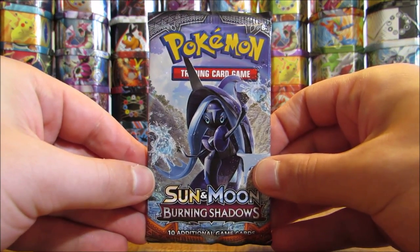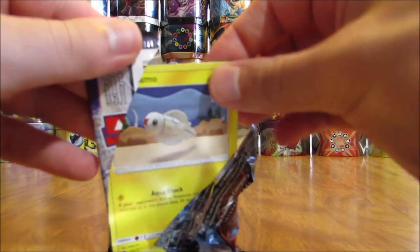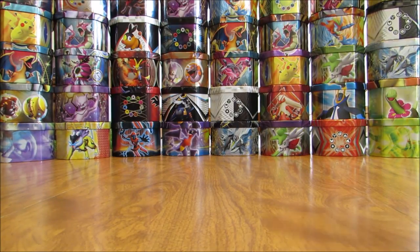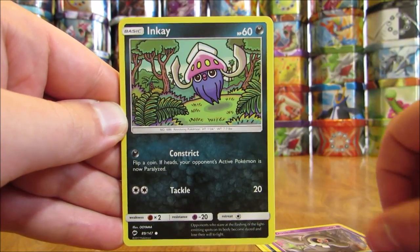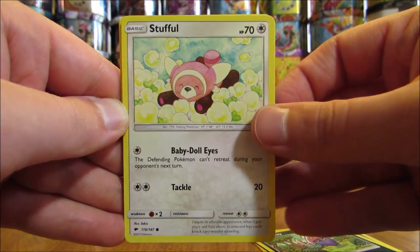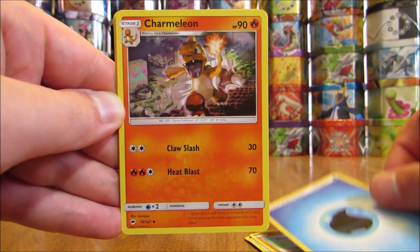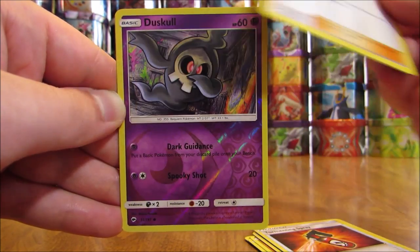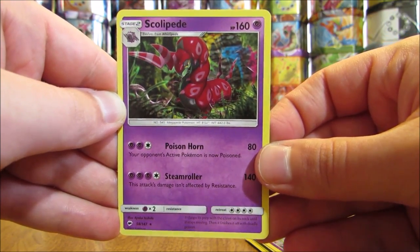In my 40 booster pack opening of Burning Shadows, it was very heavy on Rare Holo cards; this opening is very heavy on Rare Reverse Holos. Pack: Tynamo, Duskull, Inkay, Stufful, Crabrawler, Water Type Energy, Charmeleon, Tormenting Spray, Lana, Reverse Holo of a Duskull (Common), and the Rare is a Scolipede.